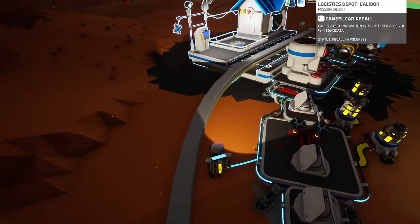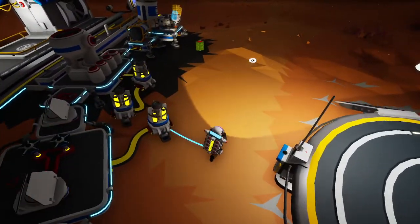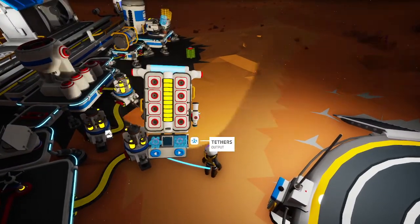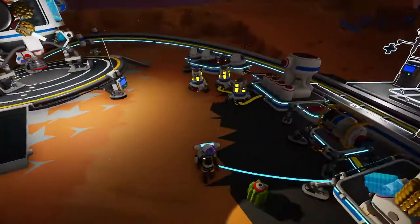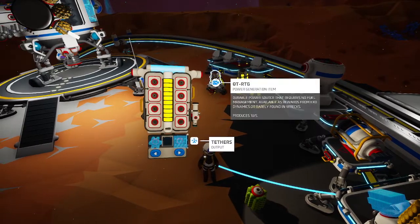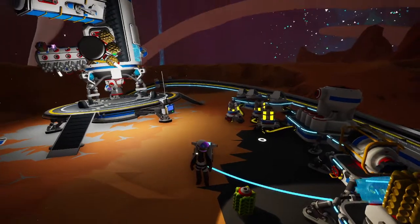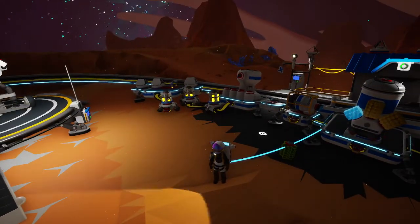We just need to call in our train. It's going to take a hot minute to get here, and if we want any power we're going to have to take one of these with us, but we're going to need power for our drill and soil canister. Well, this is a pretty big deal, actually.